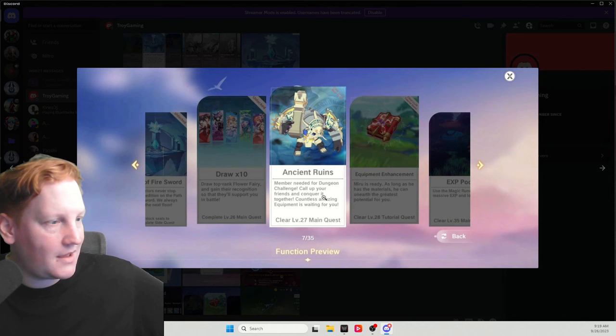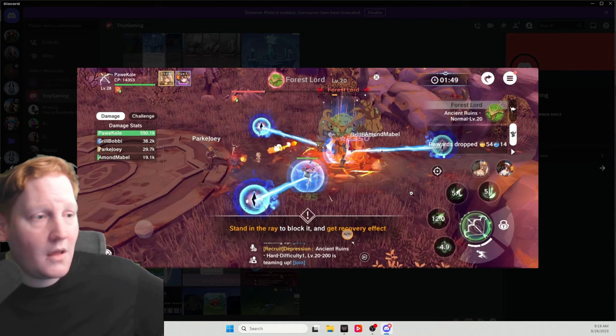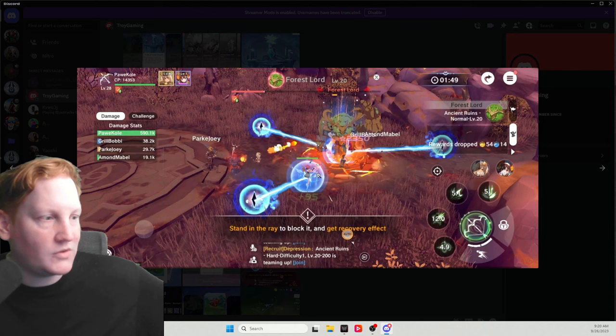Ancient ruins unlock at level 27. Most of them towards the beginning have mechanics. For example, these beams right here heal him — as you see, I'm standing in front of the laser, which is stopping him from healing so we can kill him. This is also going to give you drops for weapon and armor upgrade material, as well as a loot table at the end, as you see right here.